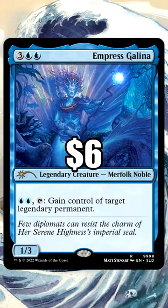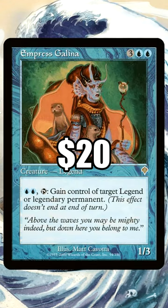Empress Galena is 3 blue blue for a Legendary Creature — Merfolk Noble — and it's a 1/3. It has blue blue and tap, and gain control of target Legendary Permanent.